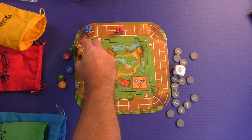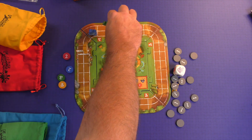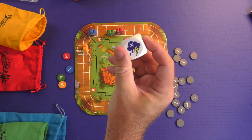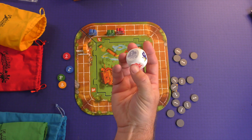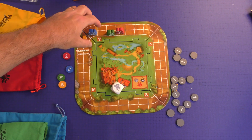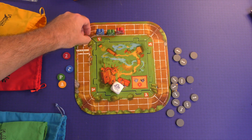Let's say we had a situation where blue was here, yellow was here, and green got all the way up here. At the end of the round, you're going to roll the die. The die is going to have nothing, a one, or a two on it. If it has nothing, nothing will happen. If it has a one, anybody behind will move up one space. You always start with the back, then go to the next group — blue — and both of these will move up.